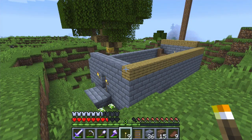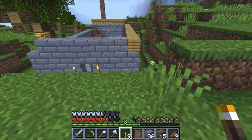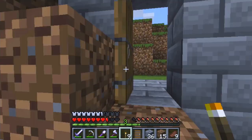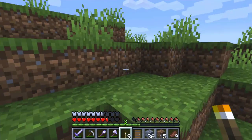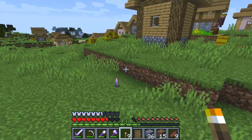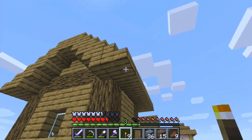Hey everyone, welcome to another episode of Minecraft Let's Play. Continuing on from where we left off, last time I just added flooring to the place. My goal today is to kind of blend in with the village but still have a distinctive place. I killed a zombie here a little while ago, so I want to blend in.